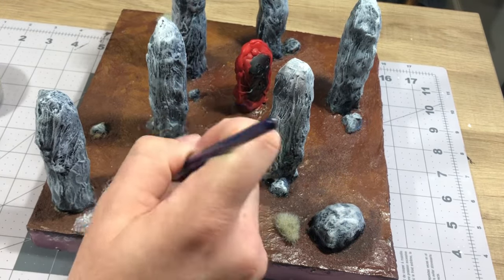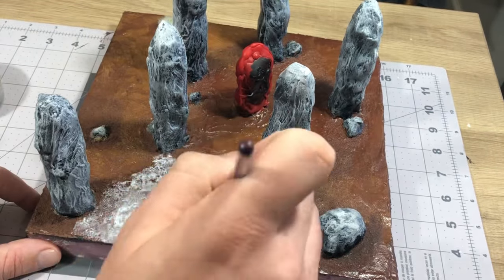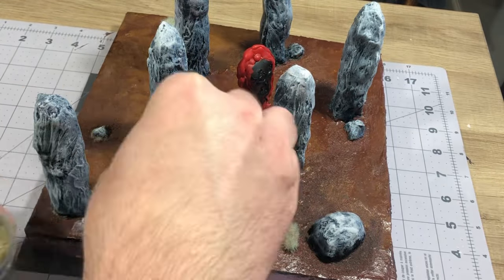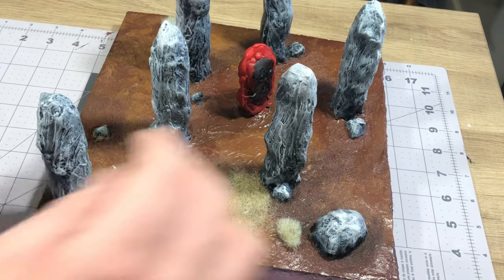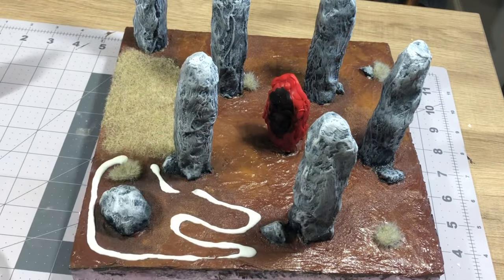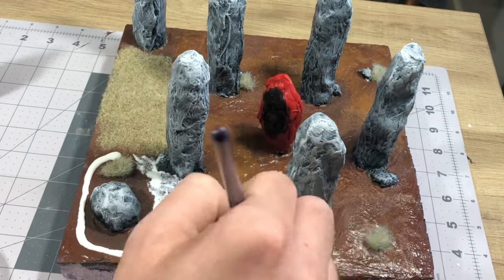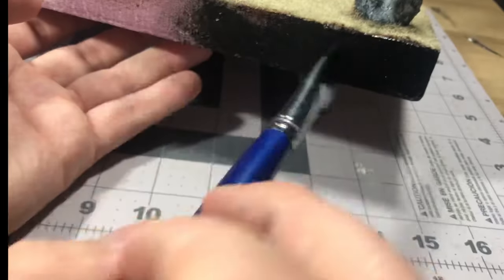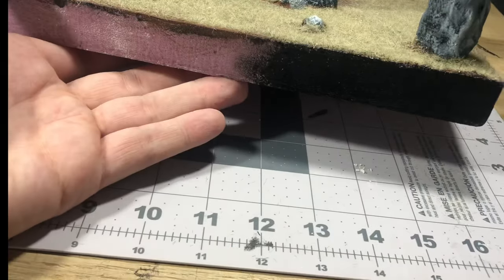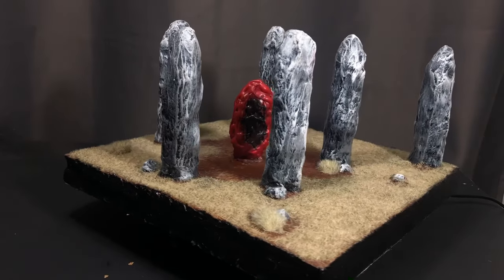The way I like to add tufts to a base like this is to place them next to rocks or in large empty spaces to draw attention away from voids and hide seams where textures or colors meet unnaturally, like at the edges of the rocks. Finally, all that was left was to go through with some black paint and cover all of the edges of the base, covering all of that exposed pink foam.